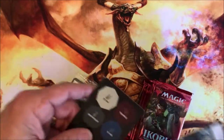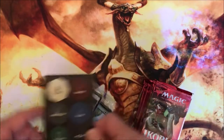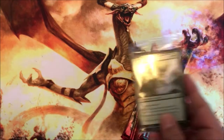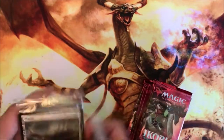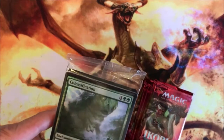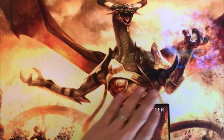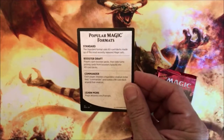All right, so we got your typical creatures you can give different abilities to — your choice, death touch. Probably gonna be we got your regular lands and a bunch of foil lands with alternate art. Watch out when you're sorting those — that might be a different price. And of course the popular formats.